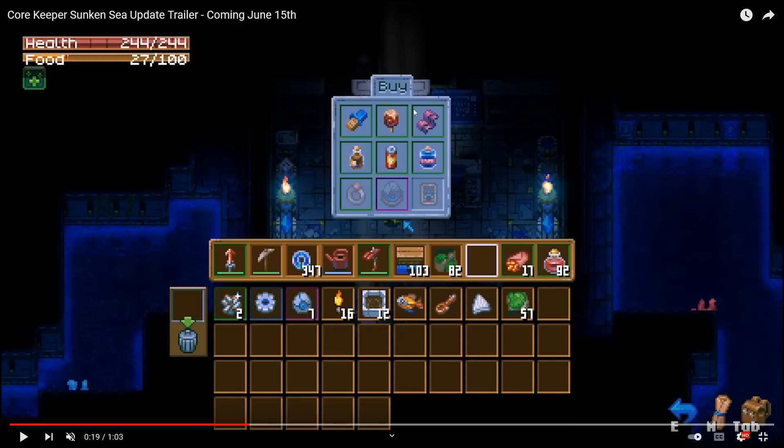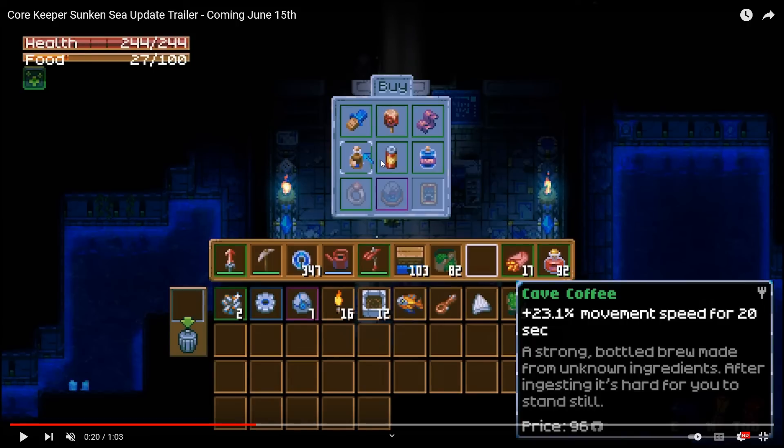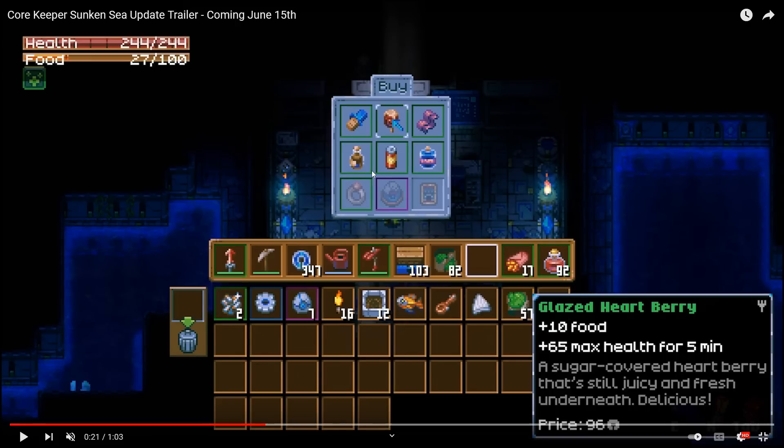Moving on to the vending machine — it says 'buy' up here, we got some food items, and the core figurine is almost 4,000 ancient coins. So make sure you're saving up some ancient coins because over here on the right we actually have a new card collectible — we currently have three in the game, this will be four. There's also a brand new ring here. The best way to get ancient coins is to sell conveyor belts or stacks of food. We have some new food types: cola, cave coffee which gives 23.1% movement speed, a glazed heartberry which gives plus 10 food and plus 65 max health for five minutes, and it sells for 96 ancient coins.